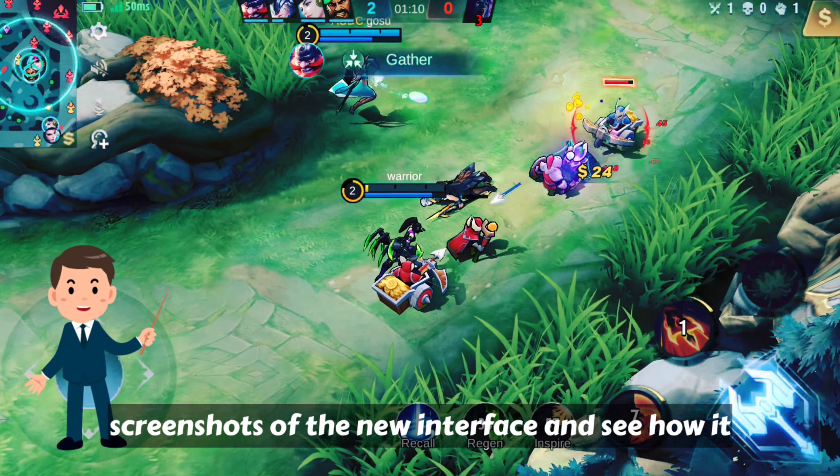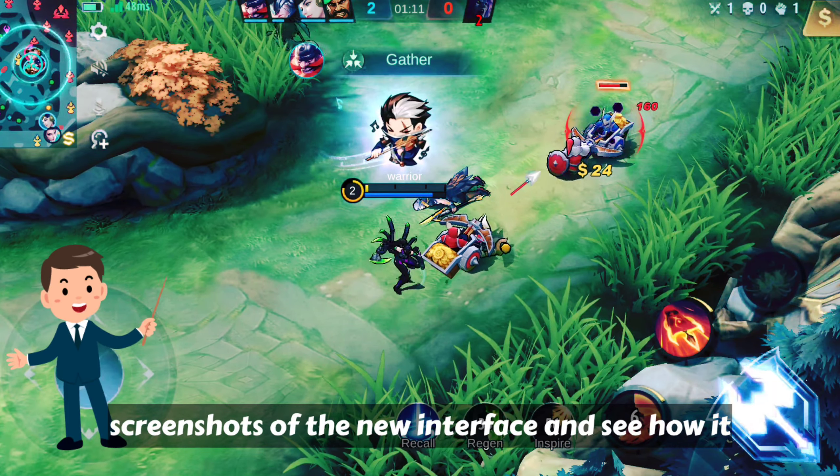The main interface update is something that Moonton has been working on for over a year. They have been listening to the players' suggestions and feedback and have come up with 3 main goals for this update. The first is to simplify the main interface and make it less cluttered and more concise — they will hide or compile some of the non-essential features and make them appear only when needed.